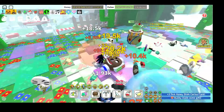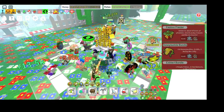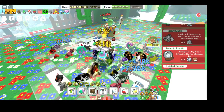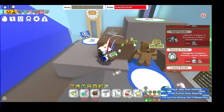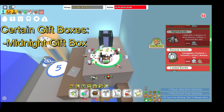Cub Buddy can also very rarely give Stingers. Buying the Night Bundle from Bee Bear's Catalog for 1,000 Snowflakes gives 25 Stingers and other items. Planters can also give Stingers if harvested in the Cactus Field. Certain Gift Boxes also give Stingers, such as the Midnight Gift Box located by Brown Bear.